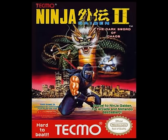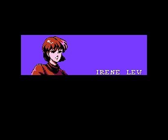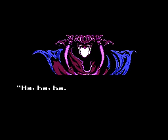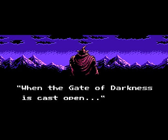This game was once again created by Tecmo in 1990, one year after the best-selling original. The story takes place one year after the fateful battle with Jaquio. A new enemy named Ashtar, who is supposedly Jaquio's master, begins to stir things up by kidnapping Irene. Ashtar's plan is to use the Dark Sword of Chaos and use Irene as a sacrifice to open the Gate of Darkness, unleashing hordes of monsters and putting the world into eternal darkness.